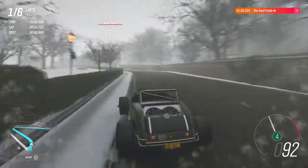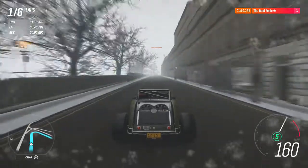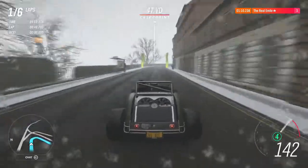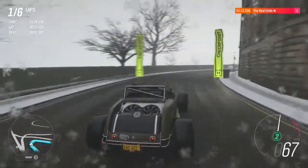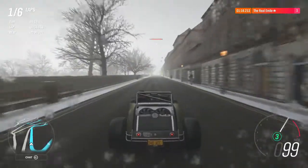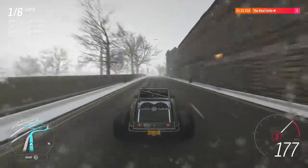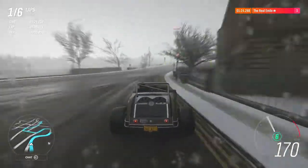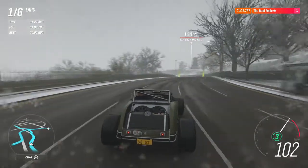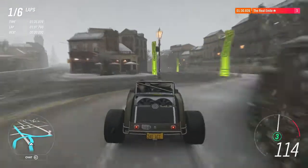So far, this thing handles a hell of a lot better than you'd expect it to. Straight line speed is okay — that was 182 miles an hour and I went on the brakes early. Bear in mind, the fastest car we've ever had down there did about 170-ish, I think. This car is definitely the quickest thing we've ever had. There's no doubting that for a second. It is ridiculous.